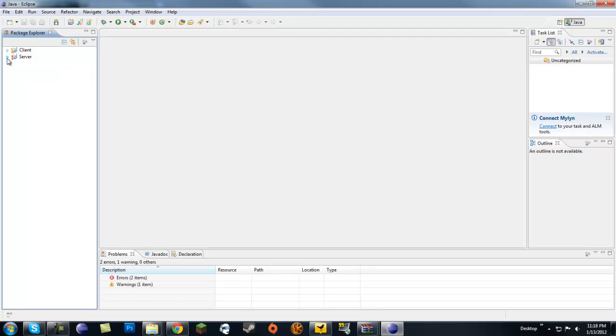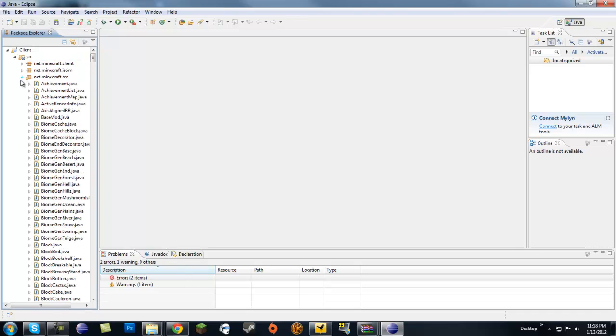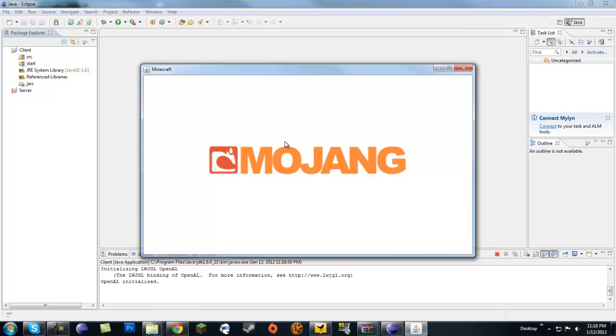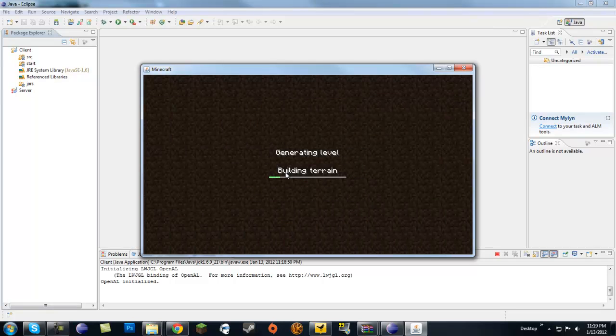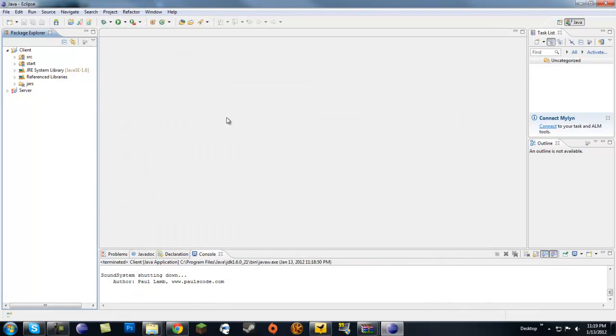Once Eclipse is back up, you'll see a client and a server. Since we didn't put a server jar in there we don't really care about that. There are only two errors related to the missing server. Right here is the client, and this is where you're going to modify and add your classes. It's a lot less complicated than what I had in my previous MCP tutorial. You can click play and there's our game — we're playing in 1.1!